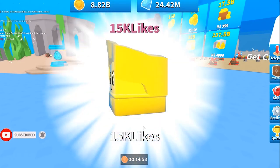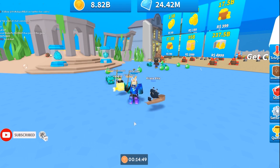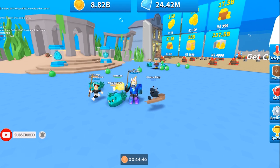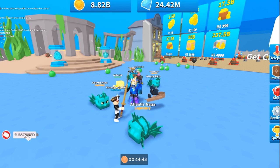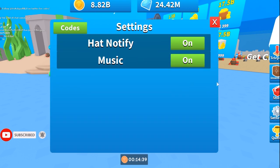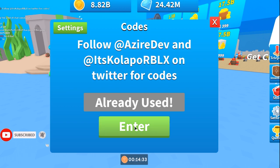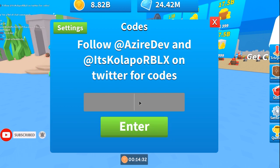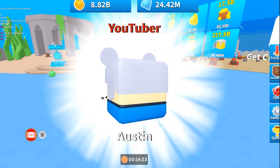Next is a free pet code — it looked shiny and really cool. There are some more free pet codes too. Also, if you want the CDTV pet, just use the CDTV code — you'll get a really cool looking pet. Another one is 'austin,' which is a YouTuber code. Look at him with that cool koala hat.